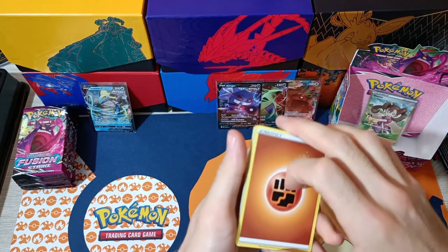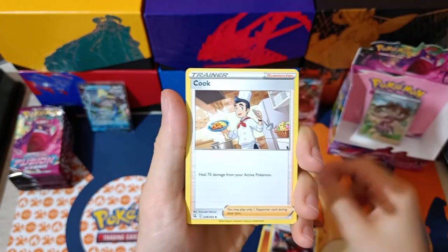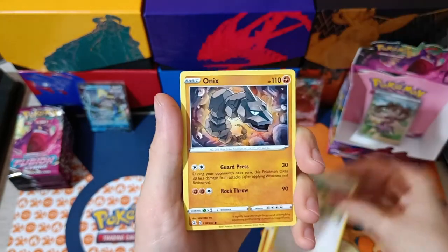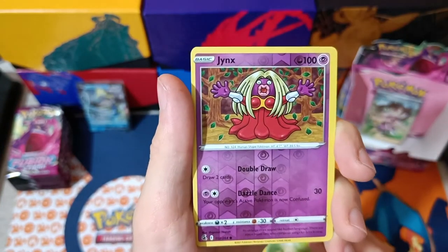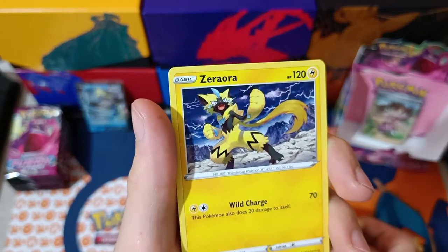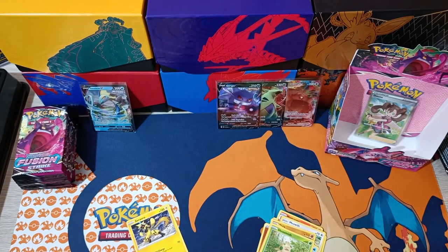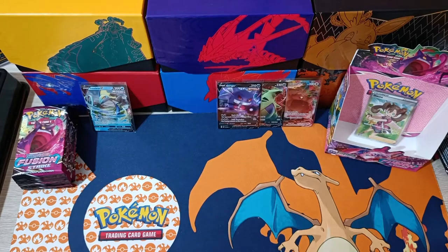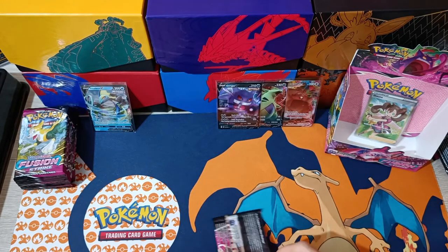Looks like we've probably got a Secret Rare from this box. Pack six left side: Fighting Energy, Capsakid, Cook, Magcargo, Dewpider, Meowth, Onix, Shudo, Shroomish. Reverse Jynx. And Xerneas Non-Holo. We got the Reverse and the regular version — that's nice. Step closer to the Master Set. Remember, it's 284 cards including Secret Rares — 264 for the regular set, 20 Secret Rare cards.